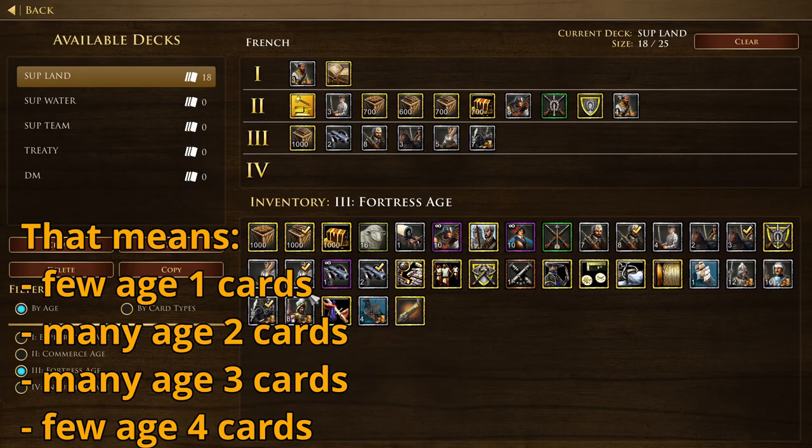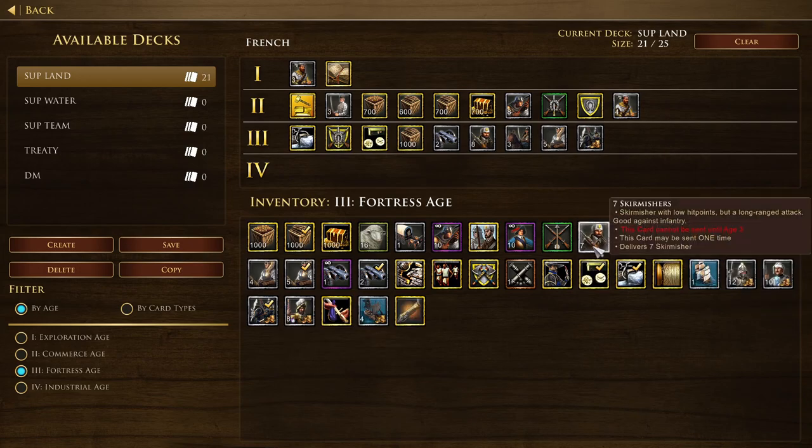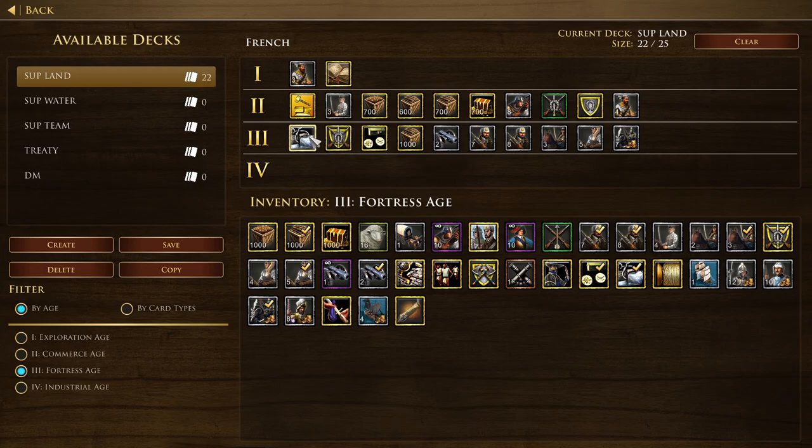What does this mean for your deck? Usually you want to have as many Age 2 and Age 3 cards as possible, and only a few Age 1 and Age 4 cards. Let's go through all the good cards from Age 1 to Age 4.